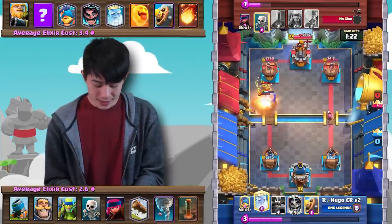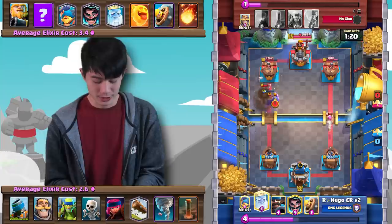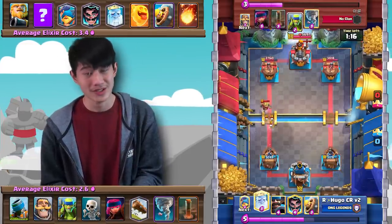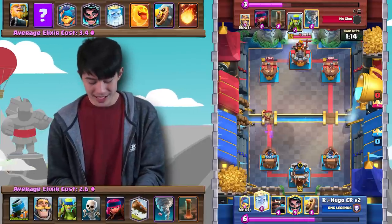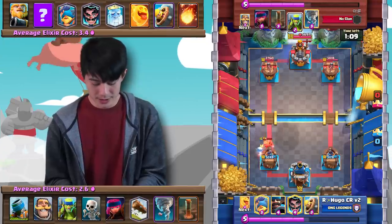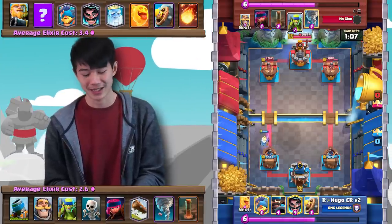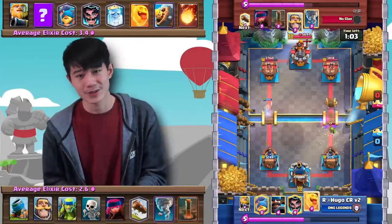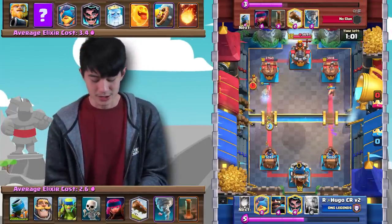The opponent goes ahead and fireballs onto the Mortar. The Mortar does get one hit, but the Royal Giant's going to take the tower down to 2,700 HP. So not exactly the start that he wanted here. As we head towards double Elixir, this is when things really start getting a little bit sketchy. There are about three things I noticed from this matchup that you should pay attention to.